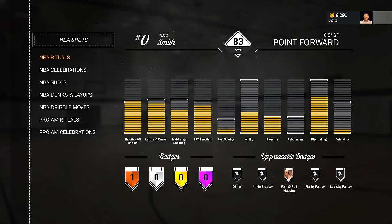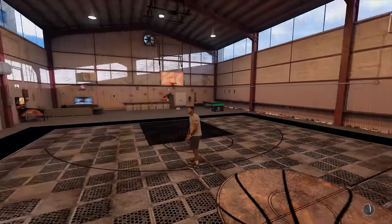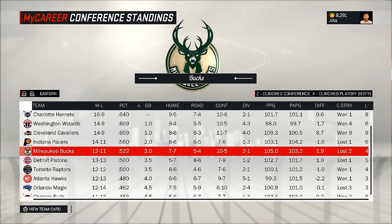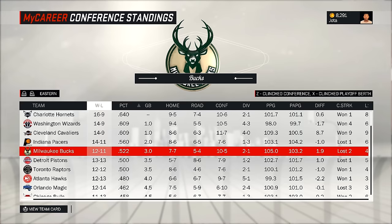Vamos falar um pouco da temporada. Muita gente me pede pra eu mudar de time. Vou mostrar aqui como estão os times que vocês querem que eu vá. Meu time, os Bucks, está na quinta colocação da Conferência Leste com 12 vitórias e 11 derrotas. Fiz uma enquete no Twitter perguntando para qual time eu deveria ir — coloquei três times: Miami Heat, Dallas Mavericks e New Orleans Pelicans, que são os times que vocês mais comentam. Segue no Twitter, que lá a gente faz muita coisa que influencia o canal.